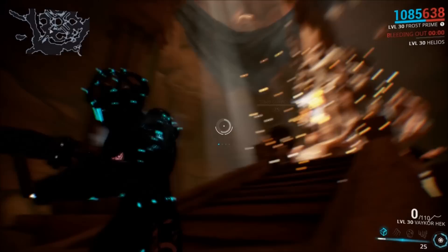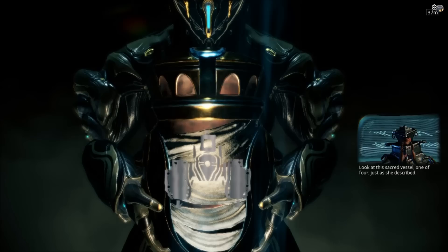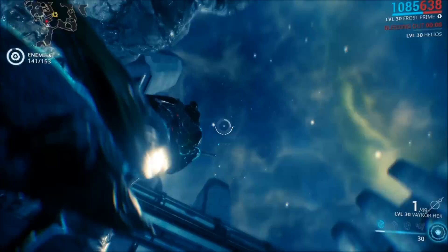My third sacred vessel target was the Denial Bursa — it is actually a specific Bursa. You'll have the Bursa icon, but it is only one of the three Bursa types that will count towards it. For the Bursas, what I did is I went to a Neptune Exterminate mission, got the alarms triggered, and after that a new Bursa should spawn every 100 seconds or so. You just have to sit there and wait. It took me maybe 15 or 20 minutes to farm all of these Bursas.